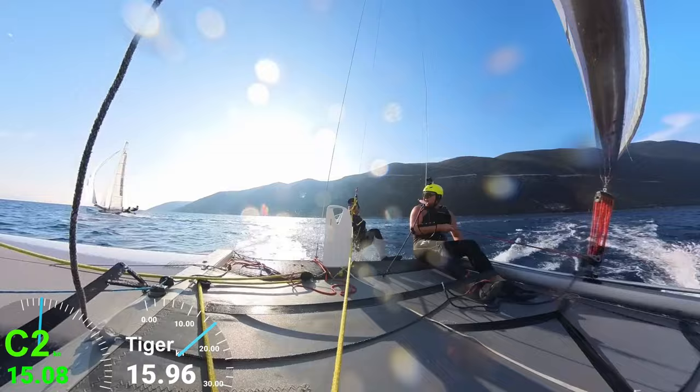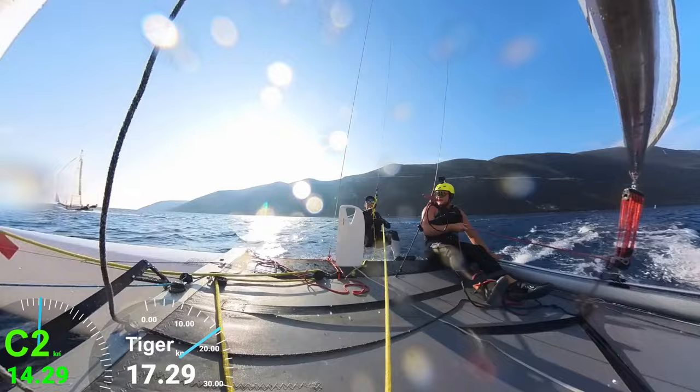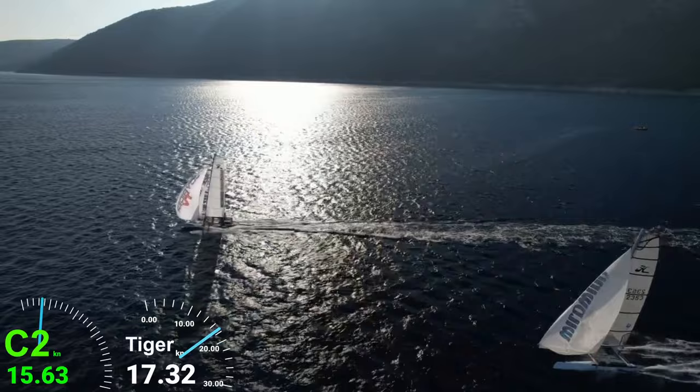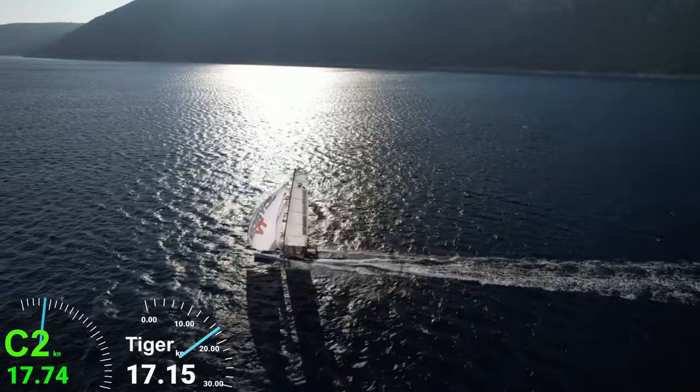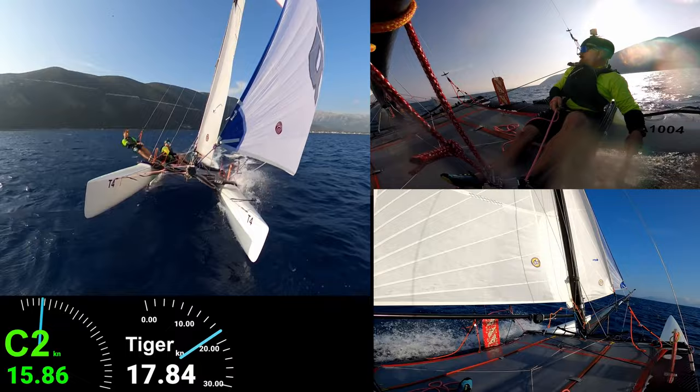Currently we seem to be going a fair bit lower than the Tiger. We're able to hold our hull up just a little bit more. I think the crew weights are fairly even but certainly it looks like we can take the gusts down a little bit further than them. They are going deeper on the seat too. This Whirlwind Sails spinnaker is pulling like a pack of wild dogs. Oh yes, we are cooking!